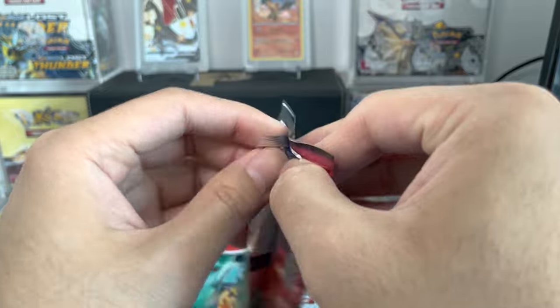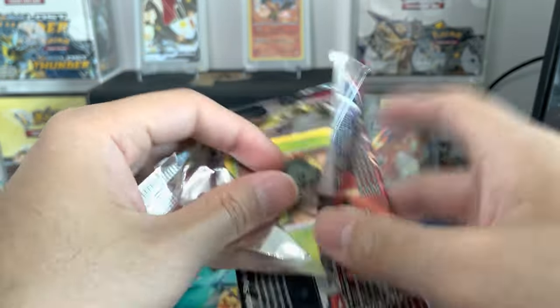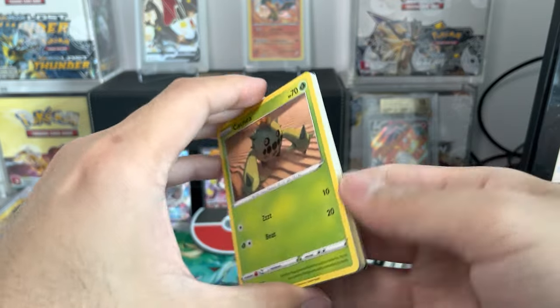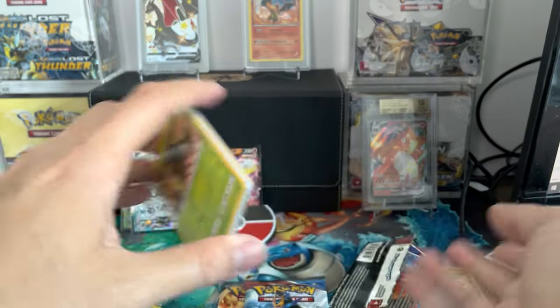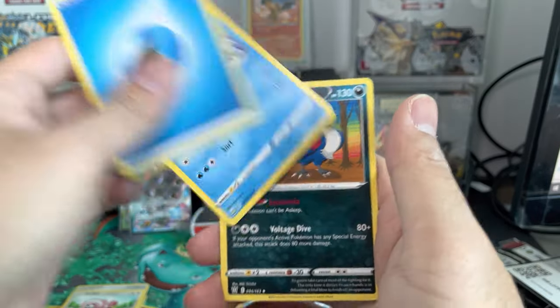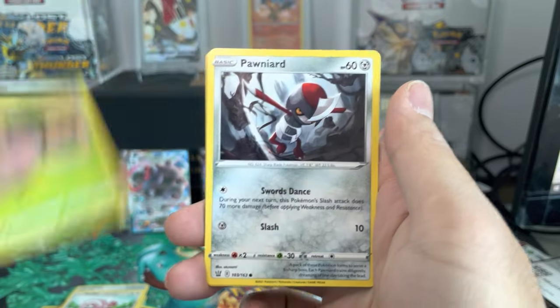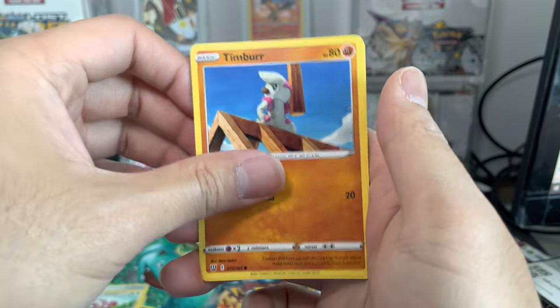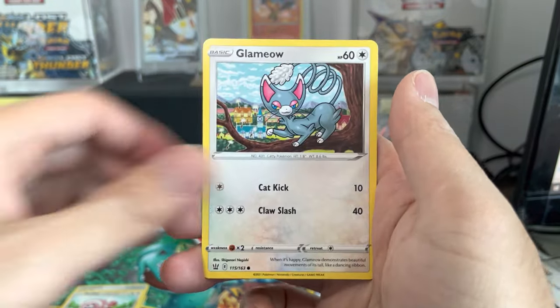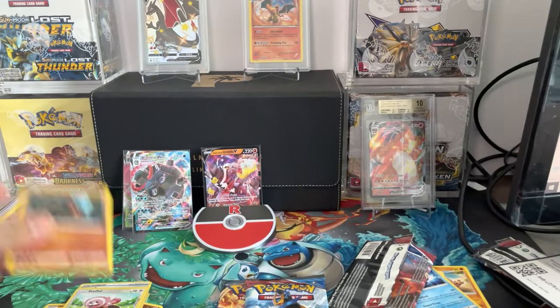Battle Styles — you got one hit so far. Out of three boxes, which is twelve total packs, you only got one hit. That's a rough ratio no matter what way you look at it. Let's see if we can do something else here in Battle Styles. Can we make it two or three? Pawniard, Timber, Tepig, Glamia, Roly Coly, and Laurentius.